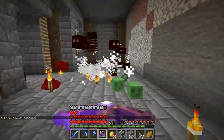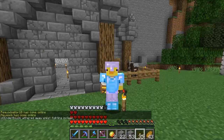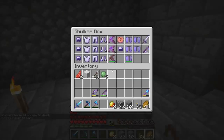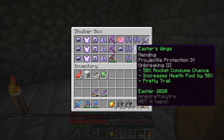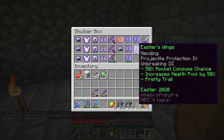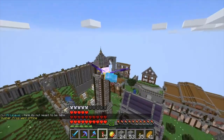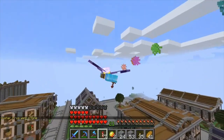Sorry, got a little distracted — I do hate slimes. Next up we have the Easter wings, which are Mending, Projectile Protection 4, Unbreaking 3. When you're wearing them they only consume rockets 50% of the time. They also increase your health pool by 50% and they leave a pretty trail behind as you fly.